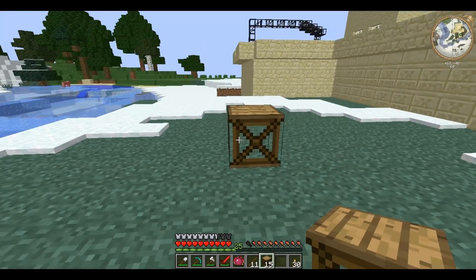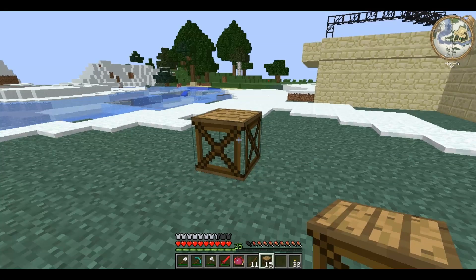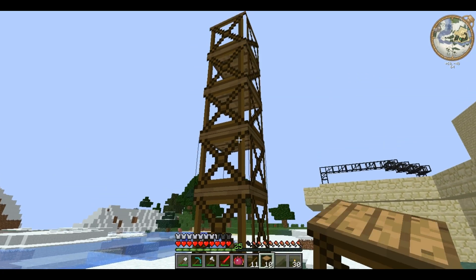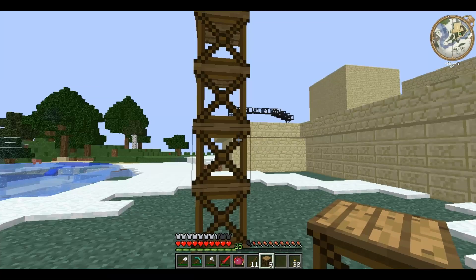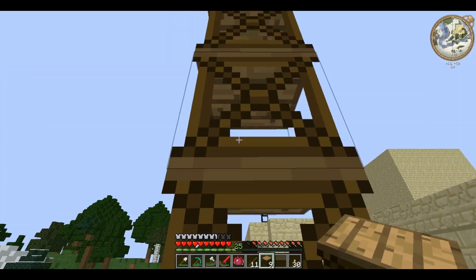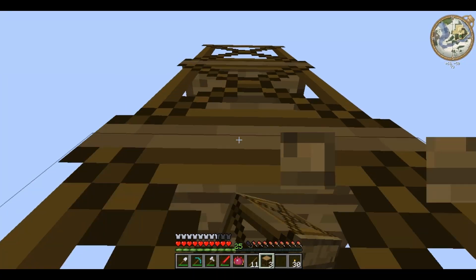You place it by right clicking, and there it is. You can place more by left clicking, and it will place it on top of the highest one. So you can make a tower infinitely high, basically right up to the top of the map. And it serves as a ladder, so you can climb it — left click to place and climb higher.